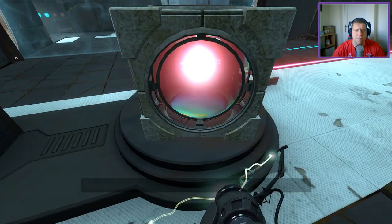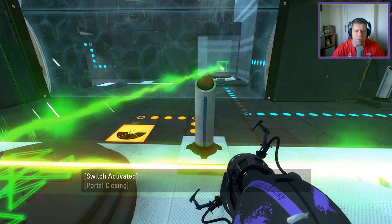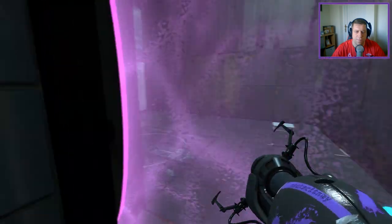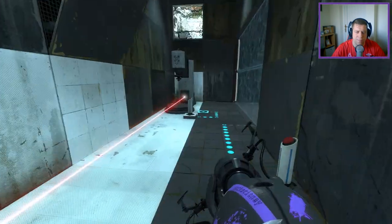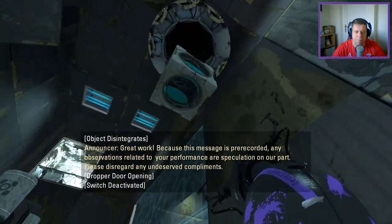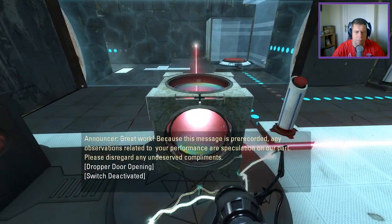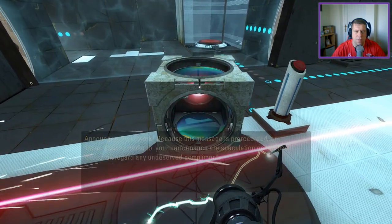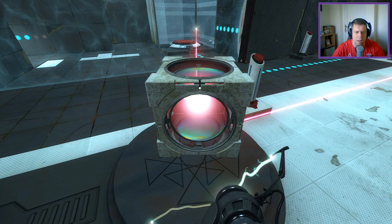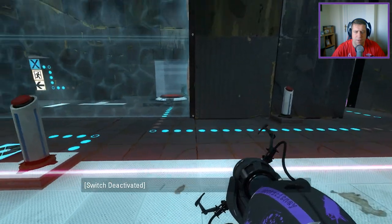I'm gonna send in — get this into here. Nice that they put a little alcove here just for the player to stand in, and that's good, it's real good. All right, so that's gone too far. Great work — because this message is pre-recorded, many observations related to your performance are speculation on our part, please disregard any undeserved compliments. I can see to do this right and I feel like it would be a little bit dodgy, but it's to hit the frame. If I hit the frame it stays there, but it doesn't land on the button.